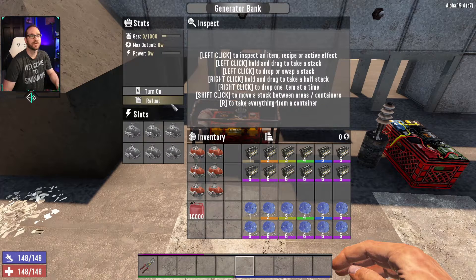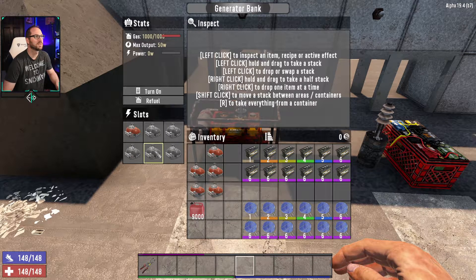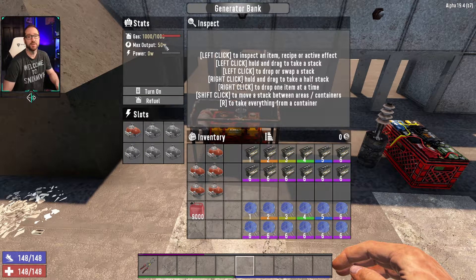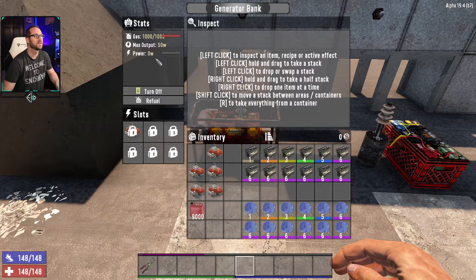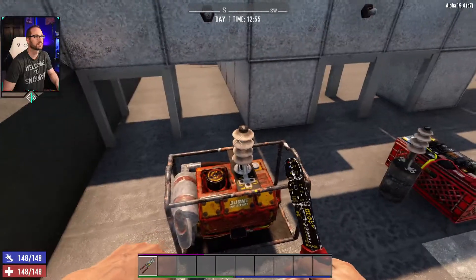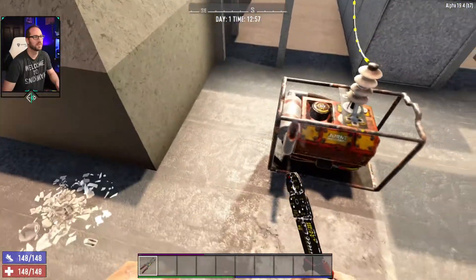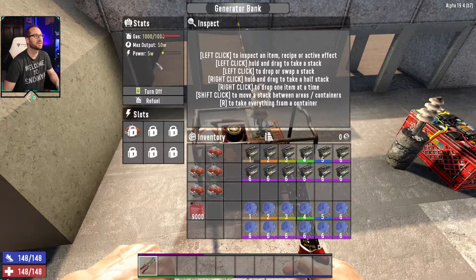Looking at the generator, it's a pretty simple interface. You've got fuel that can go in here, and that'll show up with your gas — so we can refuel this and it holds up to a thousand. Then we can start adding in engines. As you add in an engine, it's going to increase the max output. Once you have a single engine in it, you can turn it on. Down here it's going to say power — this is how much draw you have currently on it. So if I come here and connect this up, you'll see the big wire, and we've got just a basic light bulb that's going to do five watts. When I come in and look, you're going to see a five watt power draw.